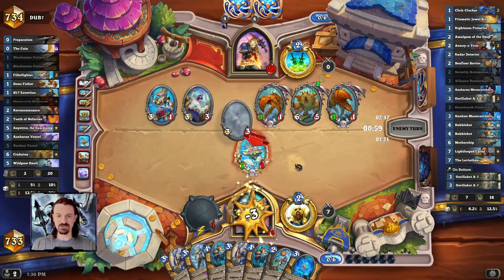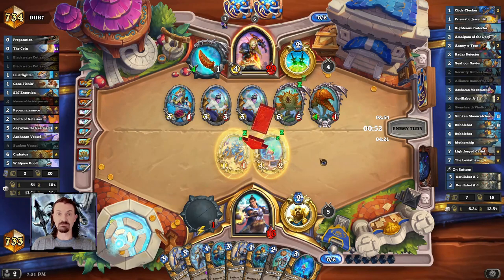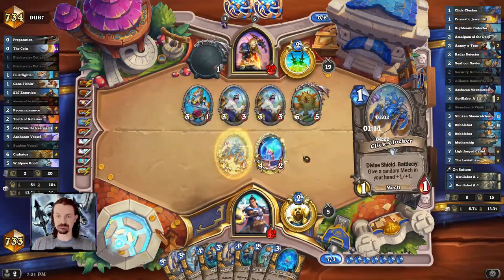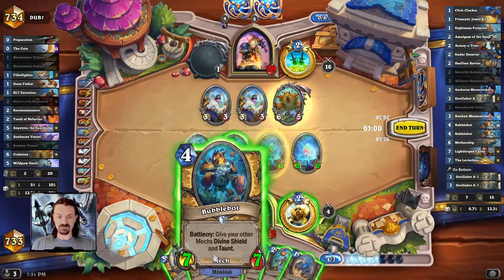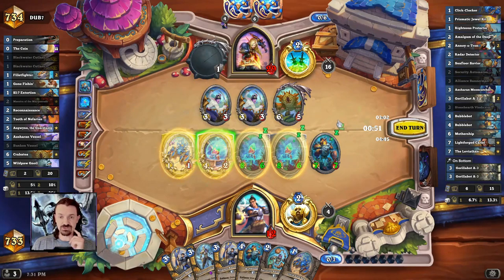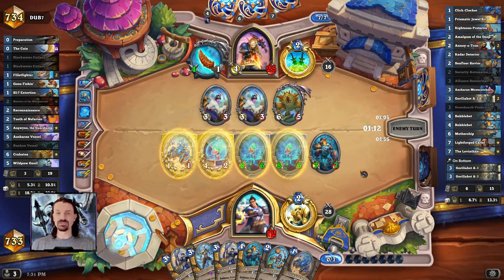It looks like we're really going to need those Divine Shields because our opponent is pushing a lot of damage face. A couple of Divine Shield Mechs — that's a high roll for us, because it just gives us additional targets for the Bubble Bot. We're going to stick with the plan. I'm going to make this trade first because we're going to be getting our Divine Shields back. We get our now 8-6s down because they were buffed, then Bubble Bot, which gives Divine Shield and Taunt to all four minions. I kind of think it's not worth taking more trades — we have so many Divine Shields and Taunts, we're going to let our opponent trade and take the face damage and pass turn.